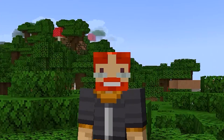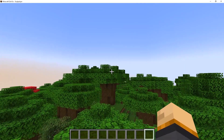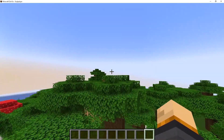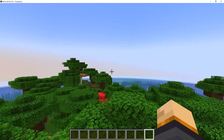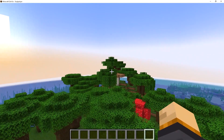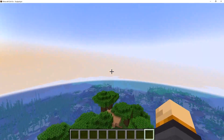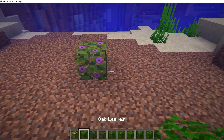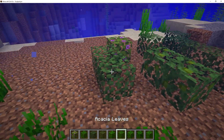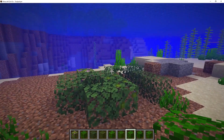For smaller changes this week: they removed the debug key shortcut F3+F that cycled through render distances, so you can no longer use those two buttons to cycle through render distances. Also, the leaf block is now waterloggable — which was already available on Bedrock Edition but apparently wasn't yet on Java.